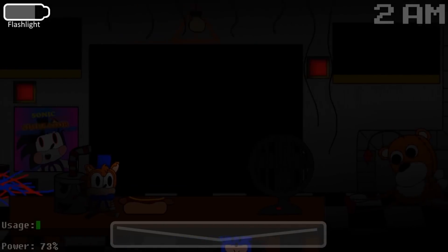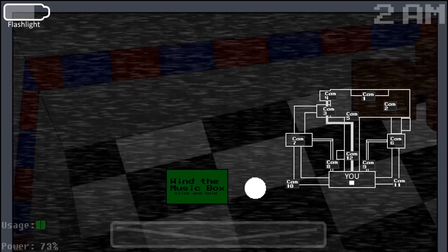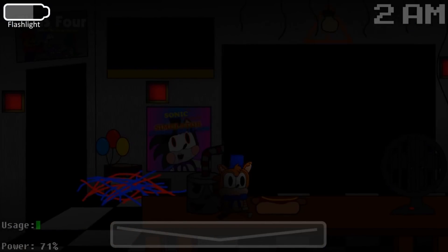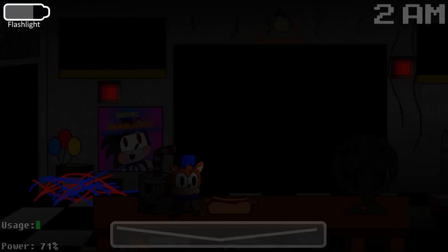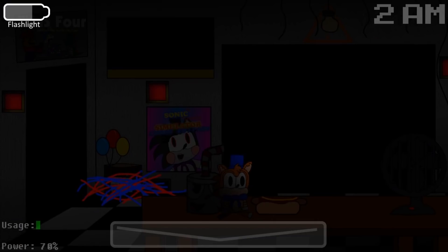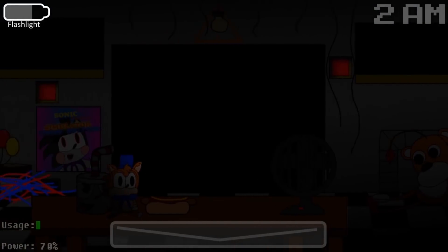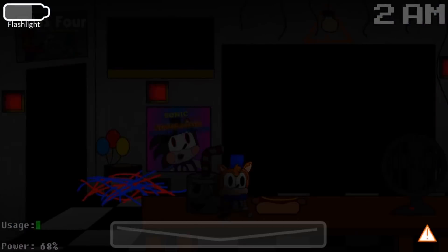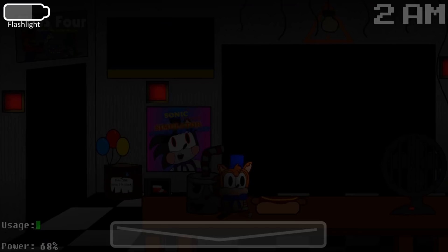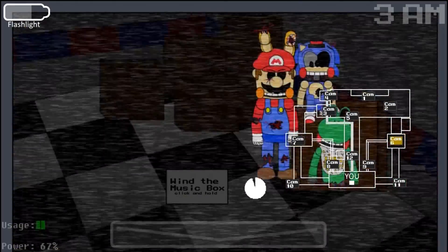Two Sonics share the same mechanic of attacking from the hallway, and two other Sonics share the same mechanic of appearing in the office where I have to honk their nose to make them go away. These Sonics are not very creative when it comes to ways of killing me. It seems like one Sonic came up with a few ideas and then the other Sonics just copied his homework. How lazy. You Sonics need to be more creative in your killing methods. I'm trash talking you — what are you gonna do about it, bro?